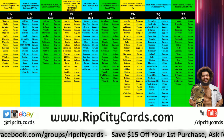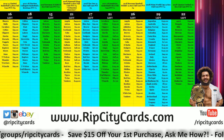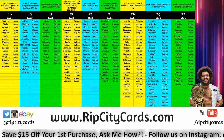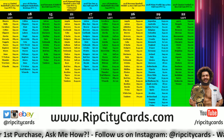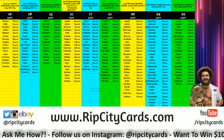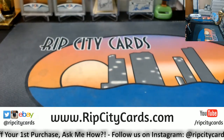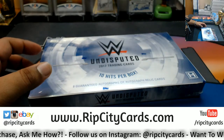Yo, what up everybody, Cardboard Moses here. Welcome to the champion breaker. We're gonna go ahead and do a box of WWE Undisputed 2017. Random pack break — everybody's gonna get a random pack with a guaranteed hit in it. Let's go ahead and do that. Here's the box, let's open it up.